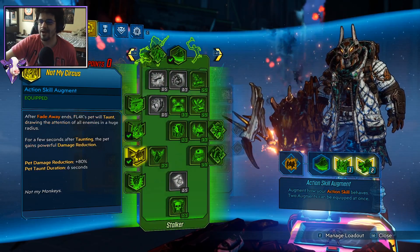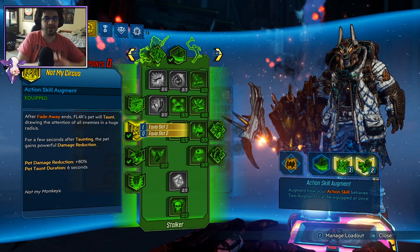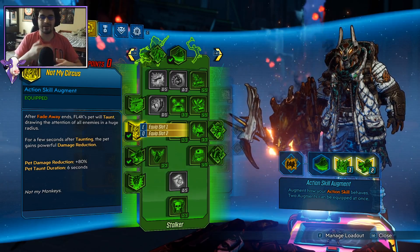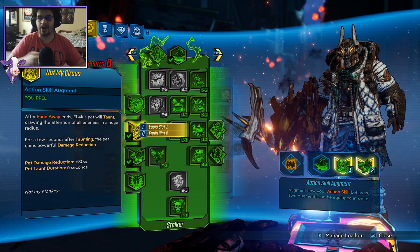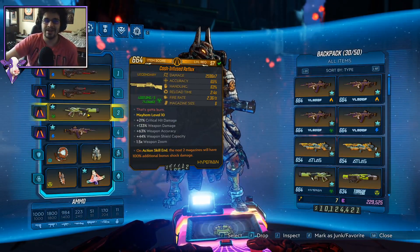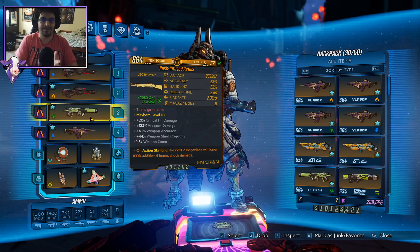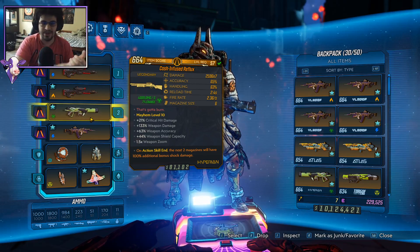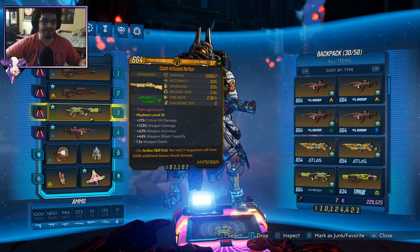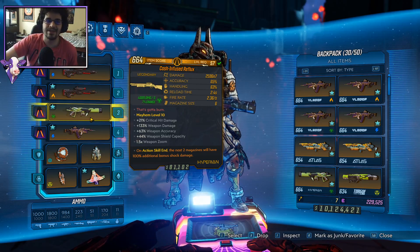If you guys have any questions about why we use this three-shot meta even though we are using fully automatic weapons — really we are abusing action skill end. Looping fade and cycling these action skill end augments is where the power really is with your survivability and with your damage. Now going over the guns, realistically you can use any guns in this build, but with Mayhem 2.0 only the most powerful guns are viable. If you look back at some of the gun-boy Flak builds by Daquan and Rator, they always used the Brainstormer, while the Reflux is just a more powerful version of the Brainstormer. So realistically you are just upgrading your weapons with the meta.